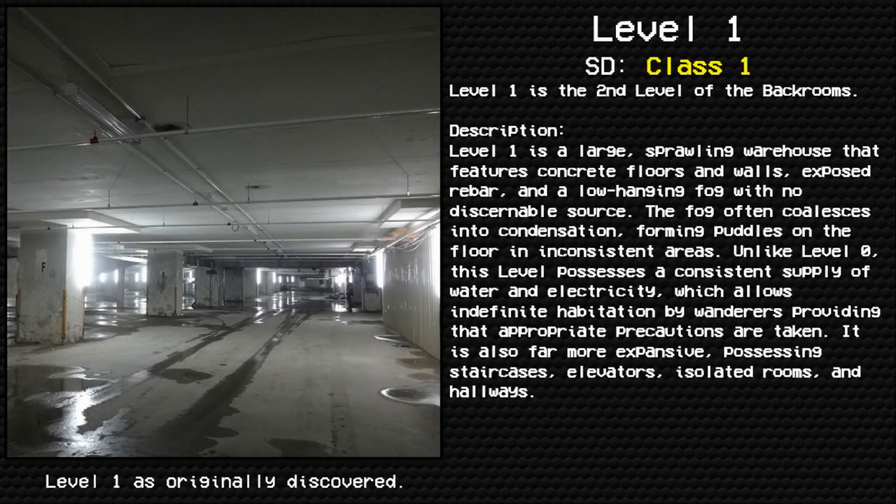Level one: habitable zone. Survival difficulty: class one — safe, secure, minimal entity count. Level one is the second level of the backrooms. Description: Level one is a large, sprawling warehouse that features concrete floors and walls, exposed rebar, and a low-hanging fog with no discernible source. The fog often coalesces into condensation, forming puddles on the floor in inconsistent areas.